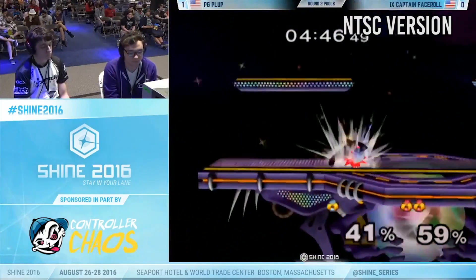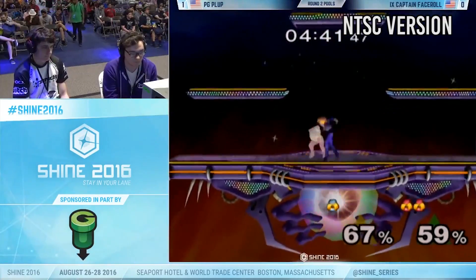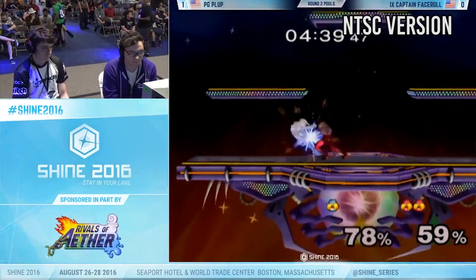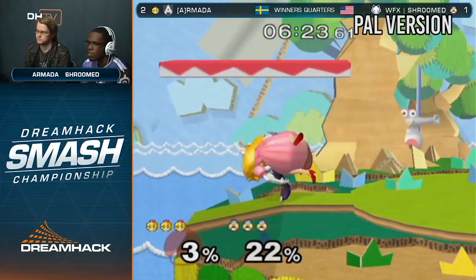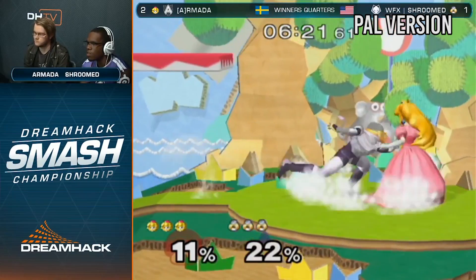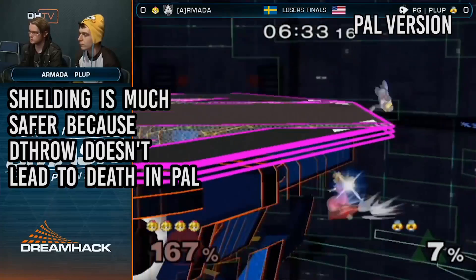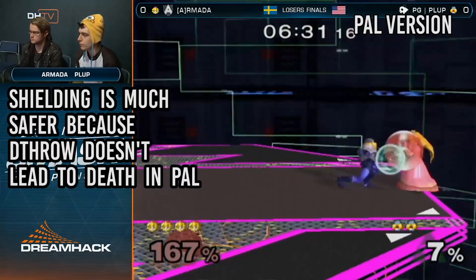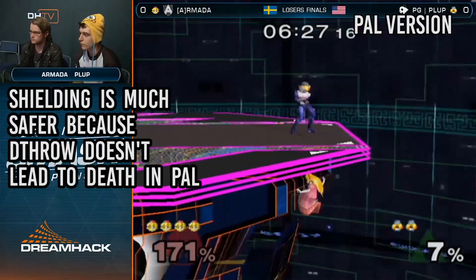Out of all the characters that have been nerfed, one could argue that Sheik was nerfed the hardest. Her down throw, which allows her to chain grab several characters and combo into kill moves on almost all of the cast, was changed dramatically. Basically, Sheik's down throw launches people too far horizontally, which makes it impossible to combo or chain grab with it.